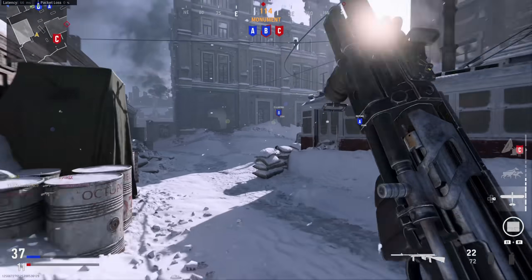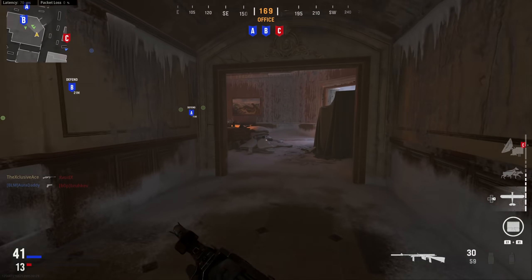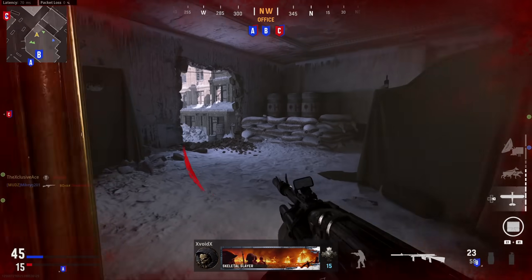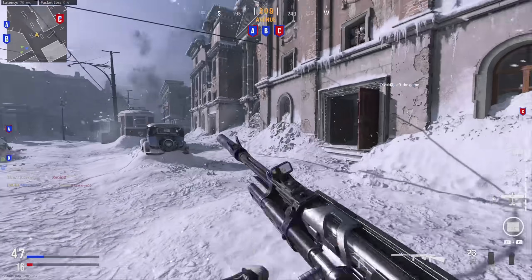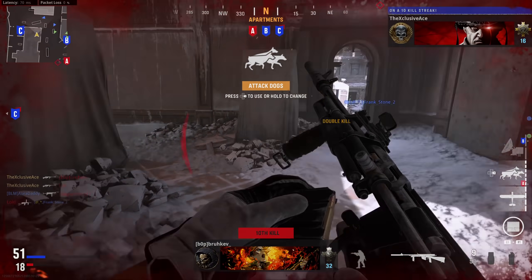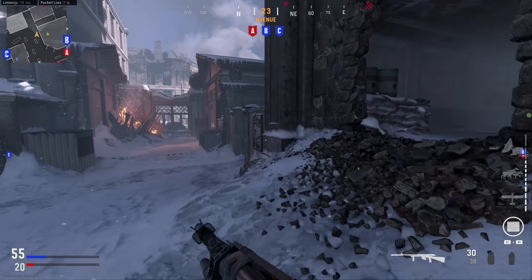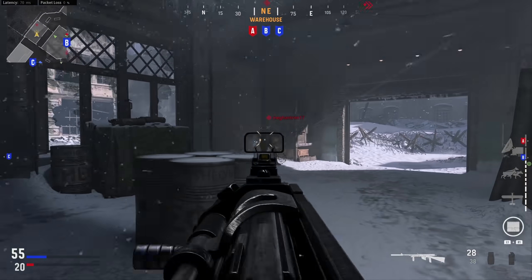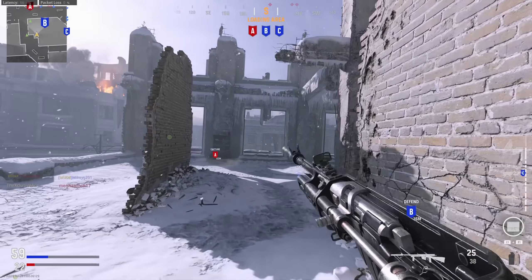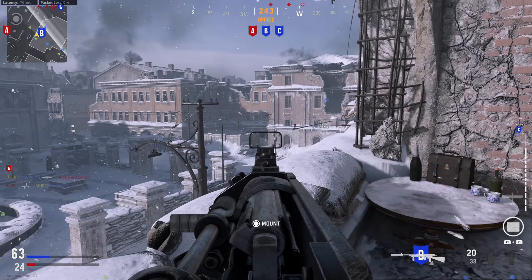One big thing missing from COD World War 2 and Advanced Warfare firing ranges — and often overlooked in video game firing ranges generally — is a recoil pattern wall. My idea is a large blank open wall, tall enough to handle heavy recoil climb and wide enough to do multiple plots side by side for comparison. Bullet impacts on the surface should be very clean so you can see exactly where each bullet lands, allowing you to fine-tune setups and compare recoil patterns between different attachment combinations.